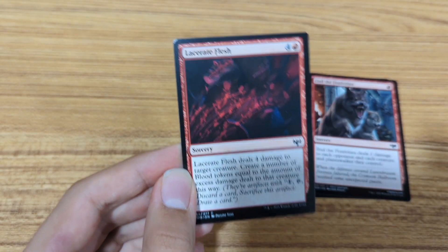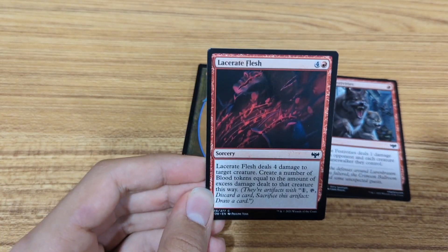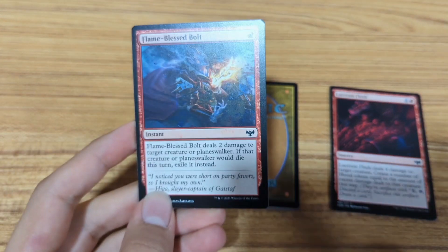Another red card, and there's another sorcery as well. This does 4 damage to a creature, although that seems really expensive — so I think I'm wrong. Next card. Alright, that's simple, just costing 1 mana. Let's go on to the next card.